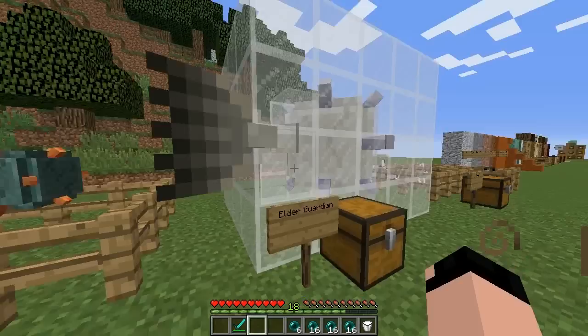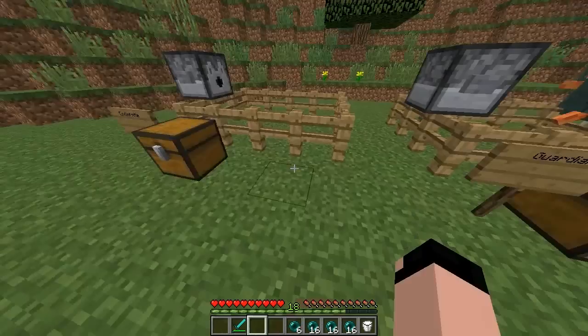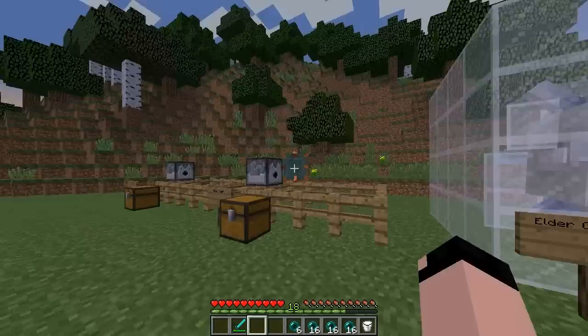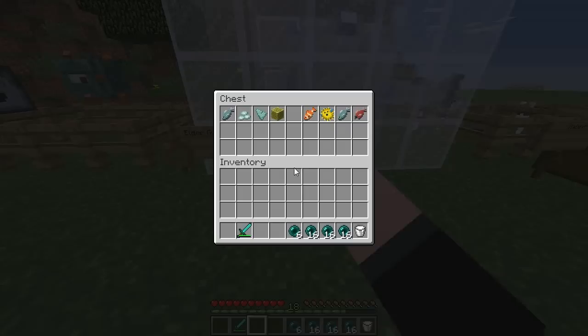He came across the screen — it was like a ghost-looking thing — and it actually gives you Mining Fatigue when it does that. Mining Fatigue 3. I'm in survival and I'm going to try to break a fence — you're going to see how slow it takes. Even dirt takes a really long time to break. Mining Fatigue 3 is basically given to you because when you go into an ocean monument, they don't want you mining around since it's essentially a maze in there.